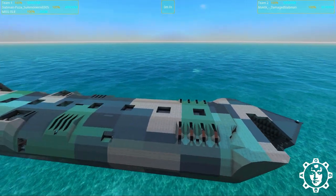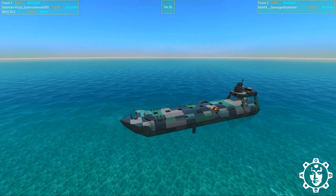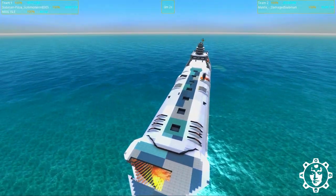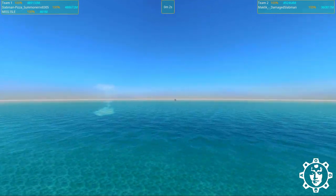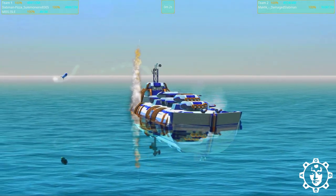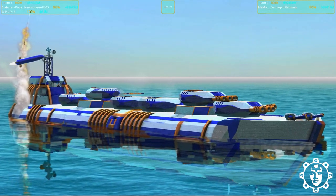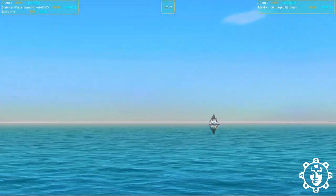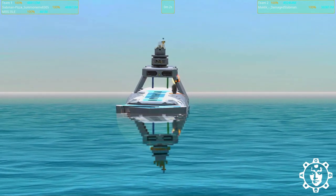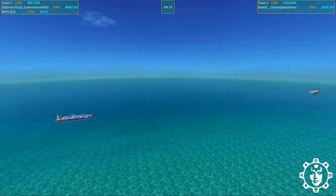We're here with the finals of the slab man challenge. Today we will crown the victors. We are going to get into the finals, and this time we will firstly pitch Pizza Summoner's nerf gun ship against MyClick's paint stripper — the damaged slab man — because we are in the loser brackets round four. We need to find out which ship will meet Powered by Greed's Hadrofall, that has won every single battle so far.